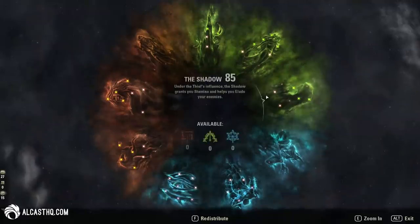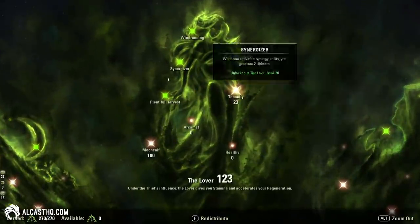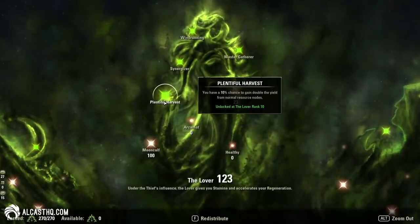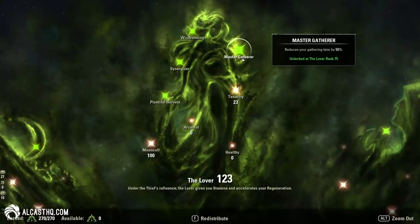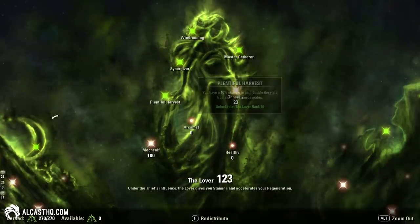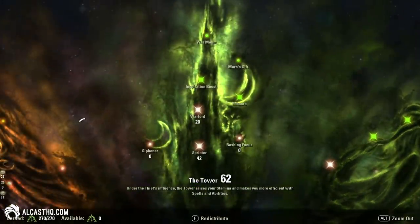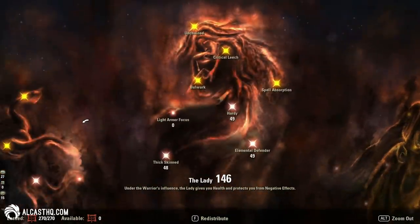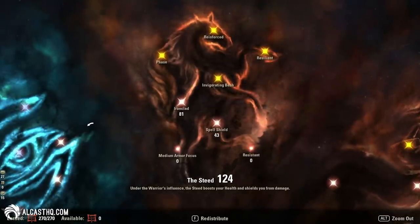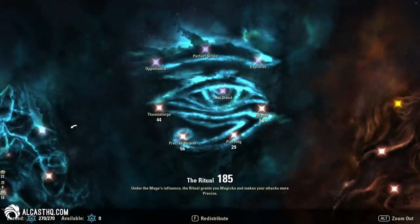For Champion Points, since this is optimized for farming, make sure to have enough points in Plentiful Harvest — that's a 10% chance to gain double the yield from normal resource nodes — and Master Gatherer, so you farm nodes faster with just one activation. There's a full Champion Point setup on the website for 300, 600, and max CP. This shown setup is my pretty standard setup that I usually use.